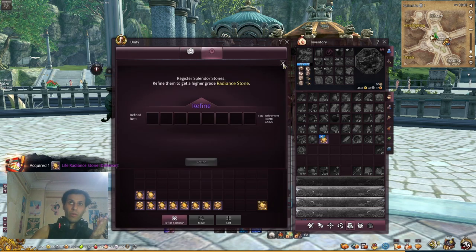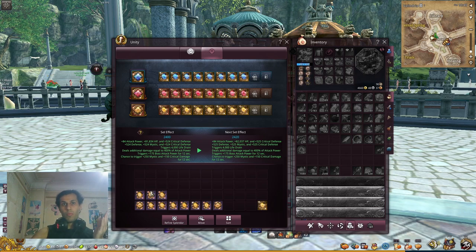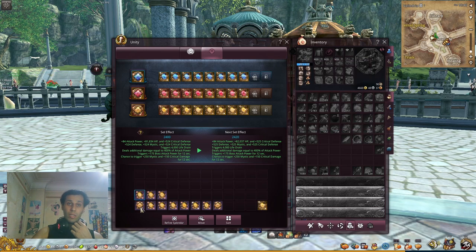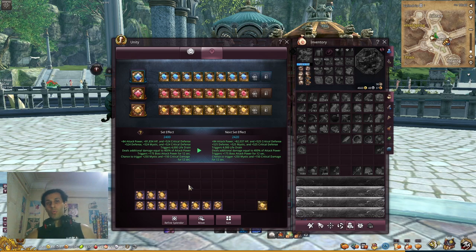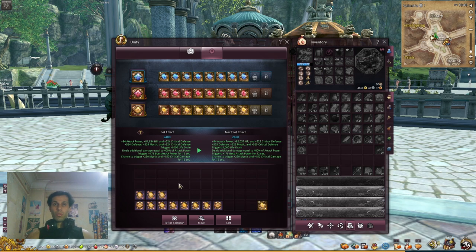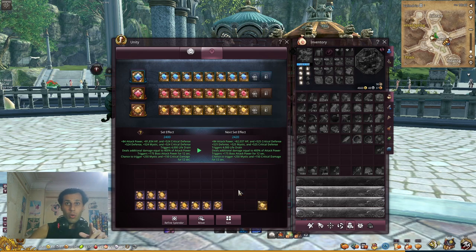Something important to understand: whatever you put in to refine, the result is based on what you put in. If all seven stones are yellow, you'll get a yellow. If you put seven yellow and one blue, you have only a small chance to get a blue result. So if you need yellow, just put yellows. If you want red, just put reds.